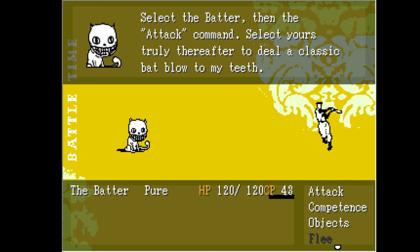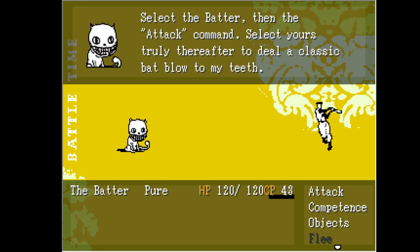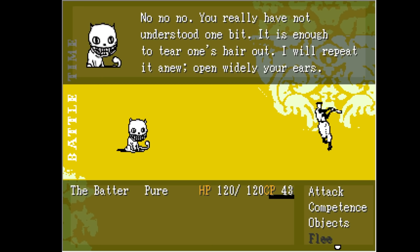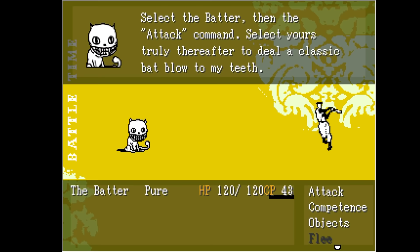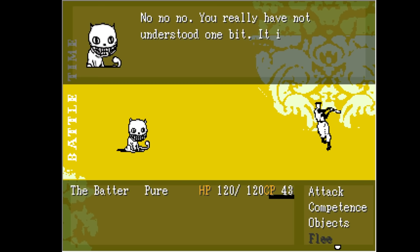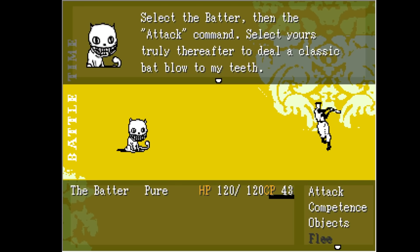Like a cat angrily chastising its owner for not immediately scritching under its chin when requested, the Judge angrily chastises you for choosing the auto option. However, at this point it is too late to do anything, as the computer continues to attack for you. Yet the Judge continues to tell you off as you helplessly watch the Batter wail on him. Eventually, you smack all the Judge's health points out of him, at which point he calls you an imbecile like all cats wish they could, dies, and hits you back with a Game Over screen.